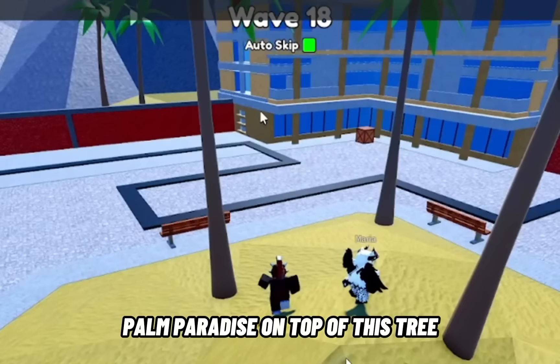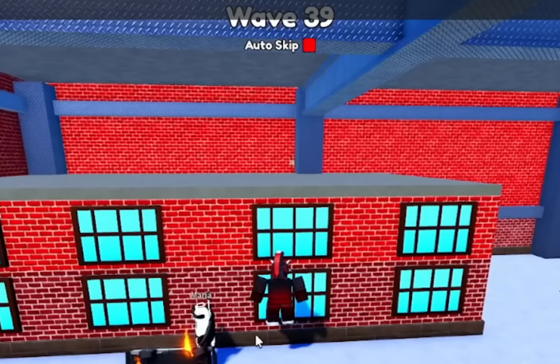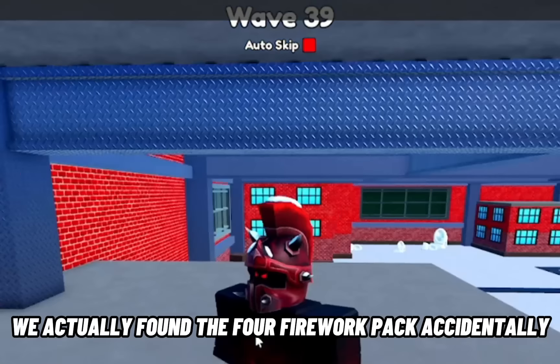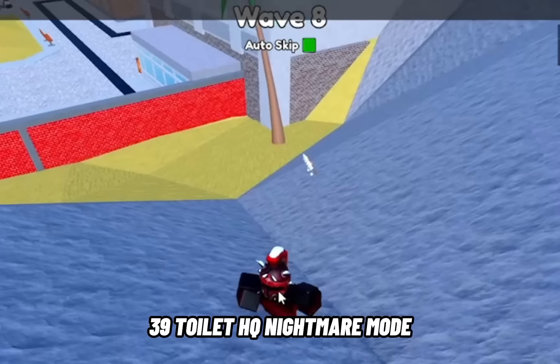The coconut firework spawns wave 18 on palm paradise, on top of a tree — medium mode — and it was quite the struggle to get it. The battle firework spawns in toilet lab wave 5, medium mode. We actually found the full firework pack accidentally up here on wave 39, toilet HQ, nightmare mode.